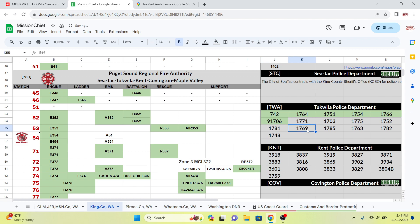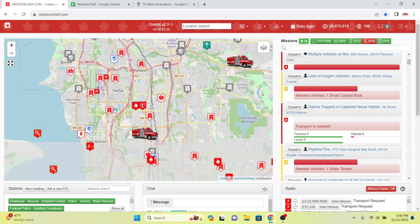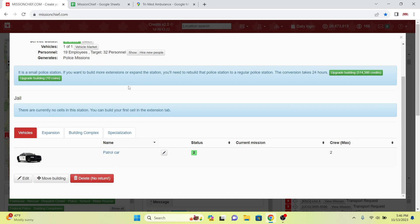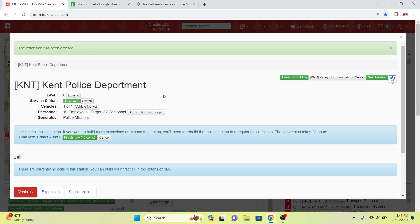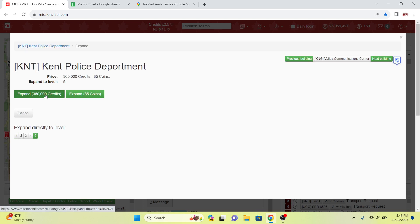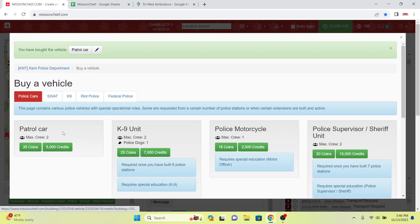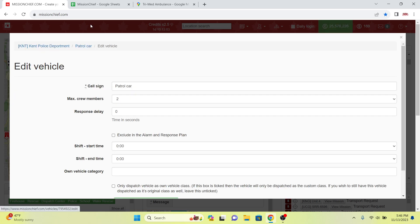Up next we're going to the City of Kent and build six units there as well. Kent is just south of Tukwila. We're going to get the large expansion for the PD — we have 19 personnel, same as Tukwila. We'll expand up to six bays for 300 credits, go to the vehicle market, buy five patrol cars, and label all these units.